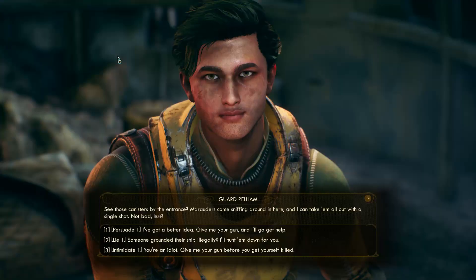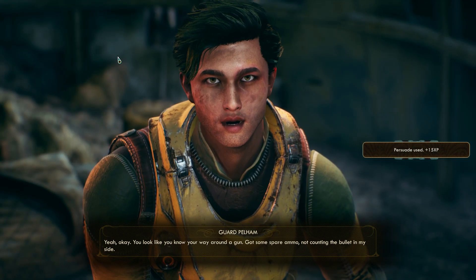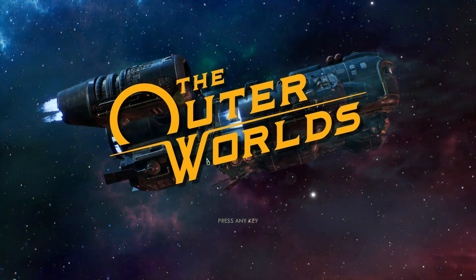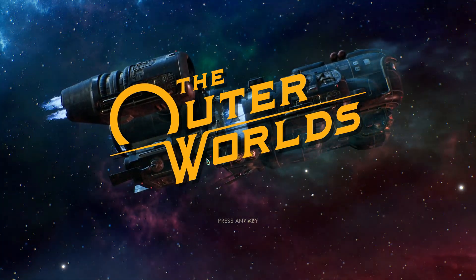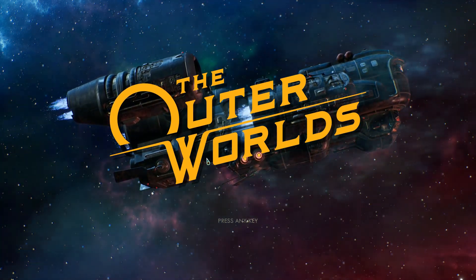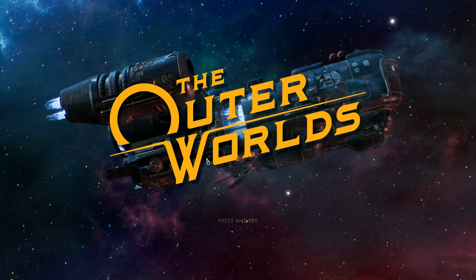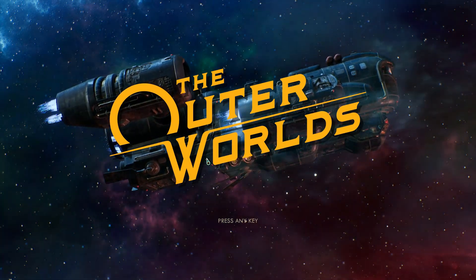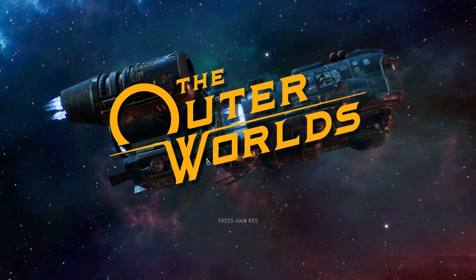For a gun user: Number 1 is Resilient, Number 2 is Slow the World, Number 3 is Quicken the Dead, Number 4 is either Lone Wolf or Deadly Demonstrations depending on if you have companions with you, and Number 5 is either Toughness or your choice.